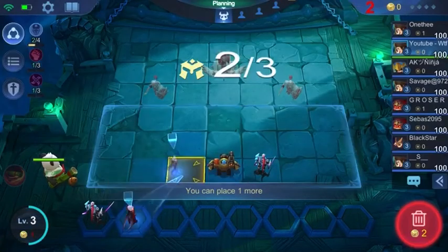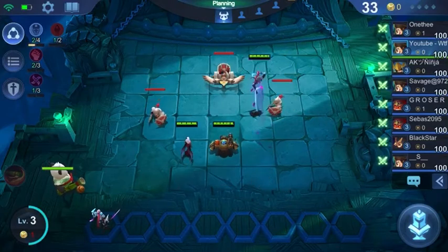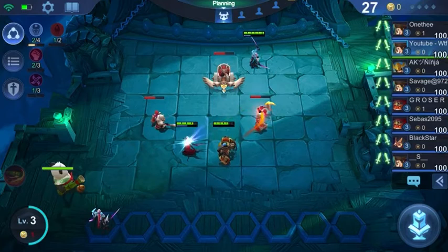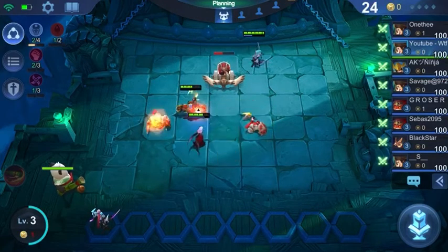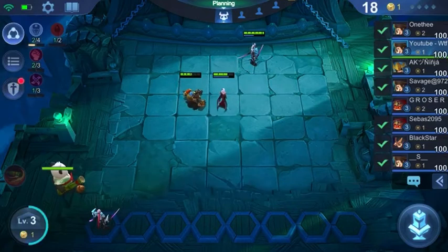Now how do you even get to 200 hit points? They have changed Abe's skill 2 so that now every time you deal 50 damage to the enemies — 50 damage in total — it stacks every round and you will get a shield of 20 hit points.